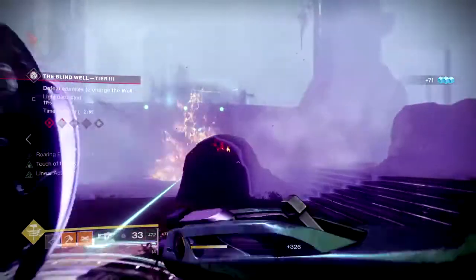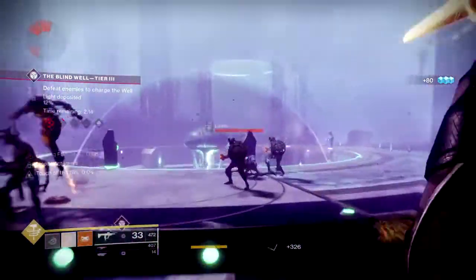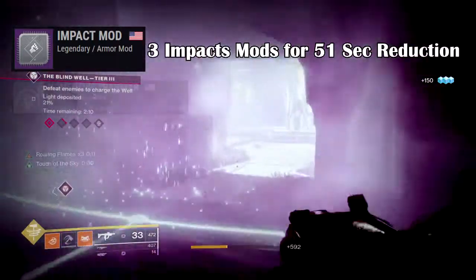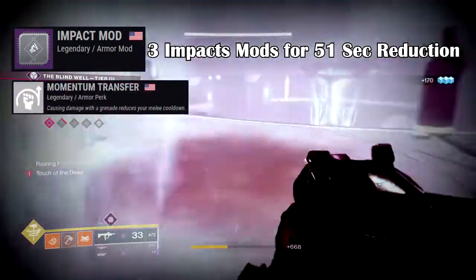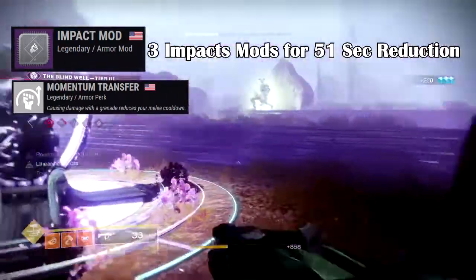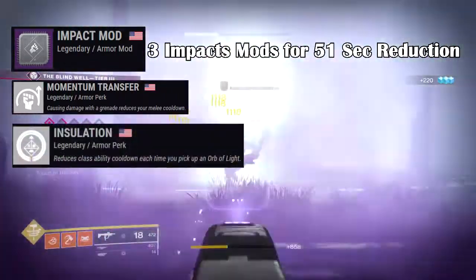If you want to make this build even more effective, I would recommend you stack at least 3-4 melee mods to help with the melee regenerative speed, momentum transfer — which can combine well with a sticky grenade or firework grenade and gives back a medium portion of melee energy — and Perpetuation and Insulation, which both offer ability energy back as well.